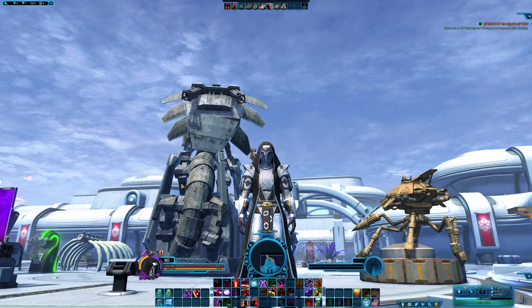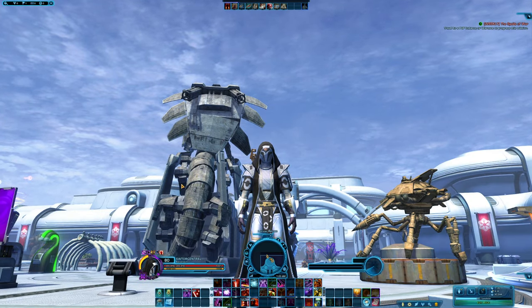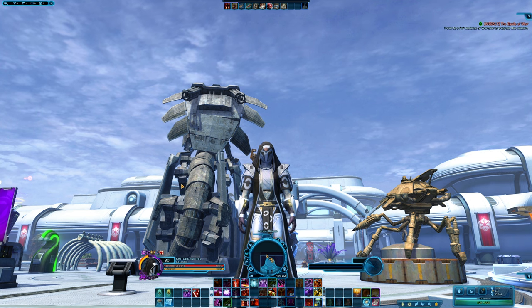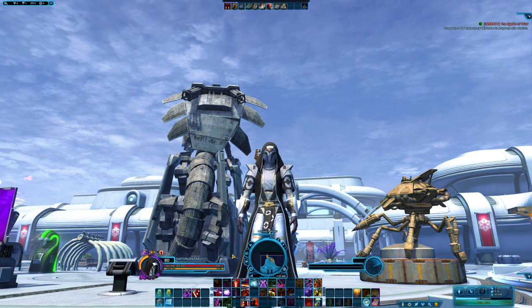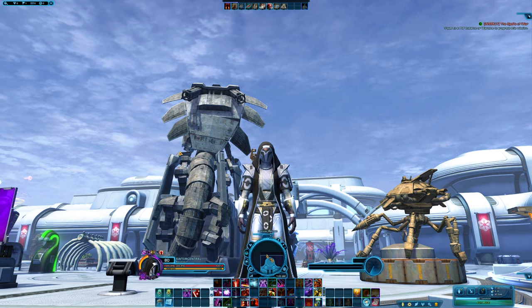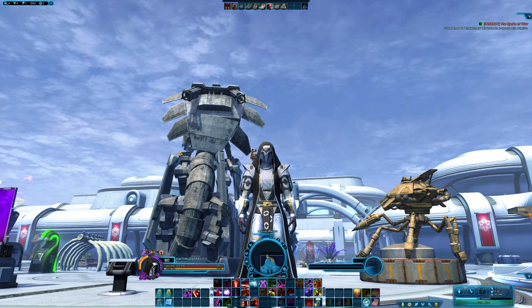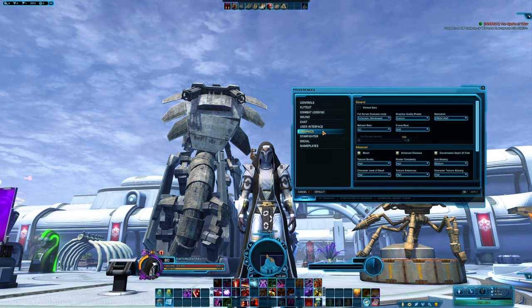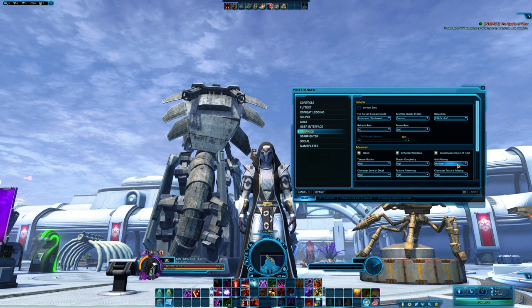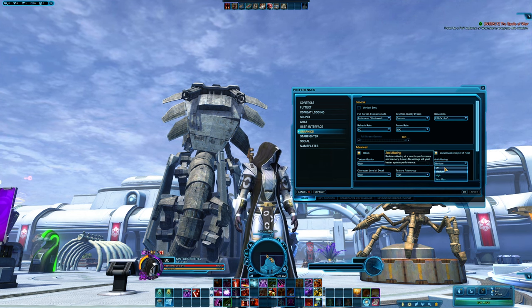There is a common bug with AMD graphics cards with the anti-aliasing in the game. You can tell if you get this because you will have severe lines around the minimap and your quick bars. So if you have an AMD graphics card and you think you're getting this bug, the way to fix it is to go into your preferences, find your graphics, and then set your anti-aliasing to medium or off.